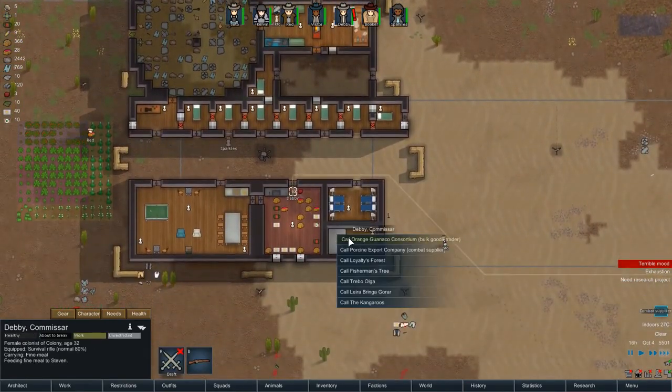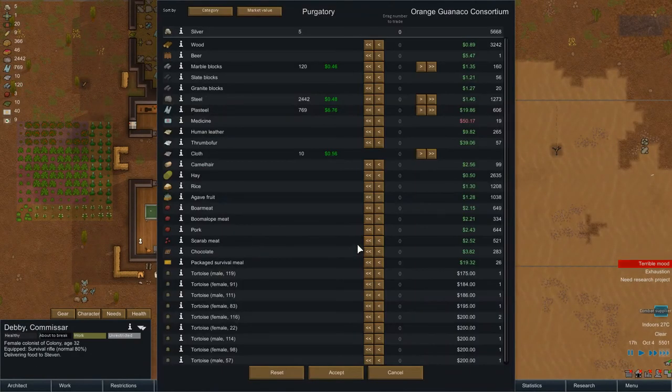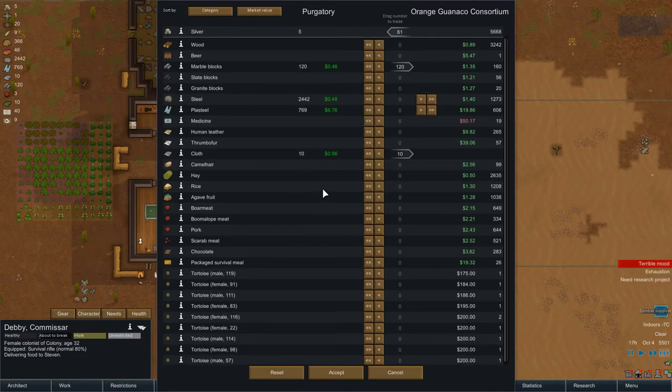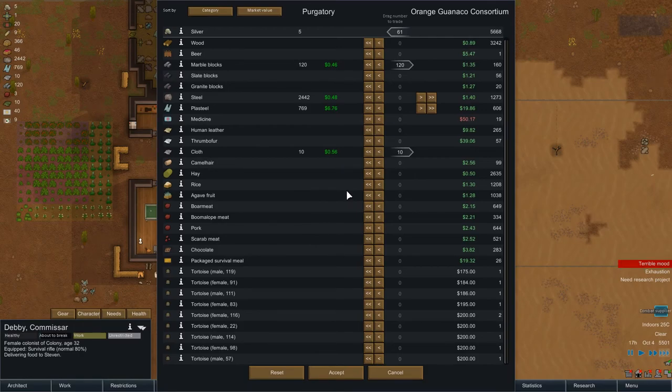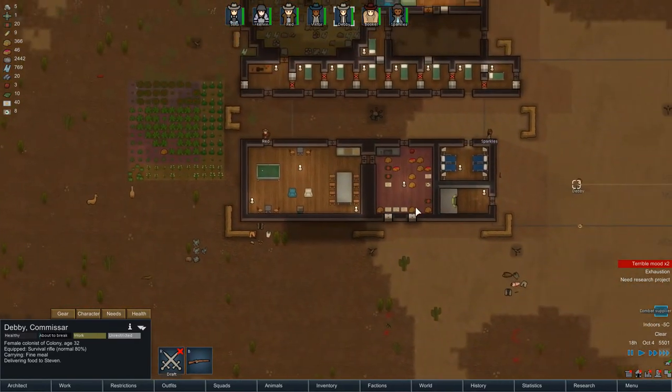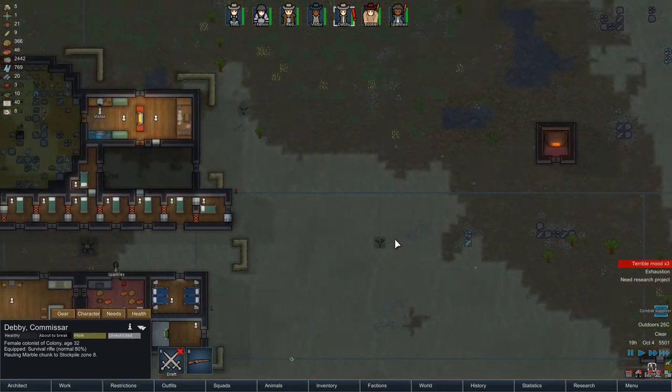Debbie, we'll do bulk goods first — we might be able to buy some plus steel. Marble we'll get rid of. Steel — keeping cloth. No point keeping just 10 cloth, we'll get rid of those. That's about it. Might be worth actually — oh well, I suppose I can grab a couple. Three — okay, we'll take three plus steel for that. They need to be hauled up and they'll be dumped.